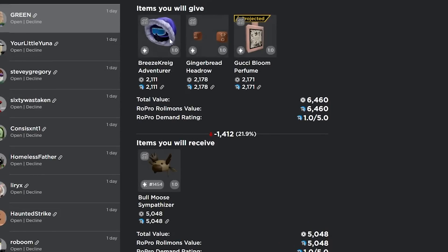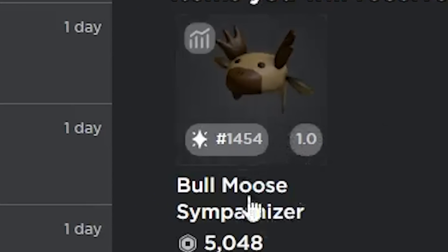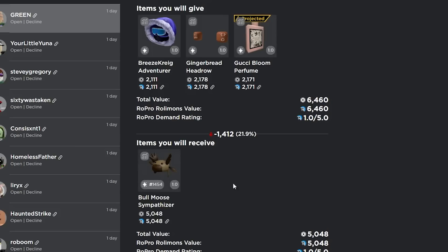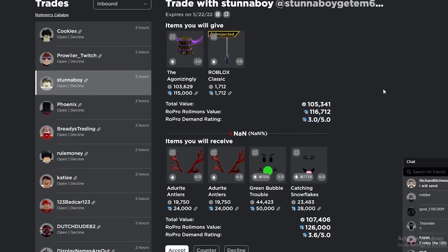I just got this trade inbound. It probably looks pretty bad, but honestly I think I'm gonna accept — I'm getting a 3v1 upgrade and I'm overpaying about 200. The Gucci Bloom is normally like 900 and the Bull Moose gets pretty good trades, so I think I'm actually gonna go ahead and accept this one even though I'm overpaying about 200.